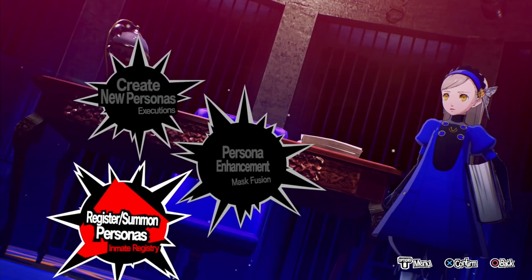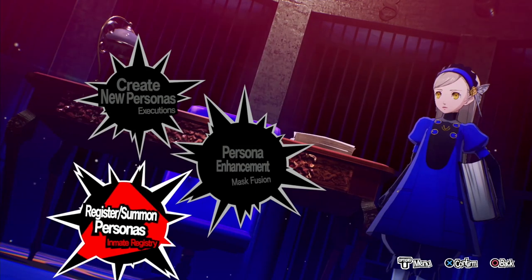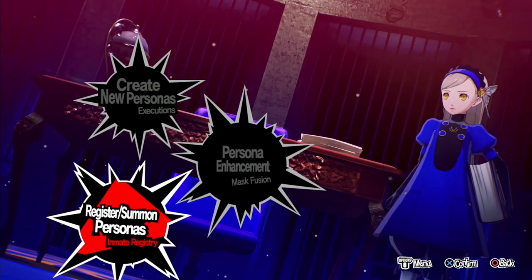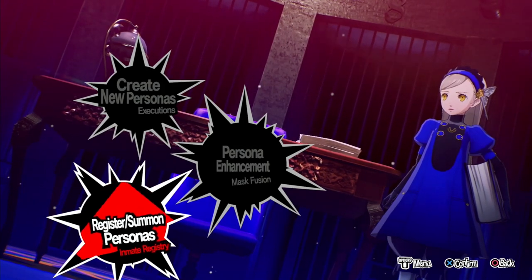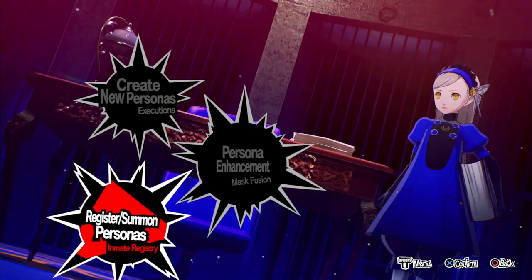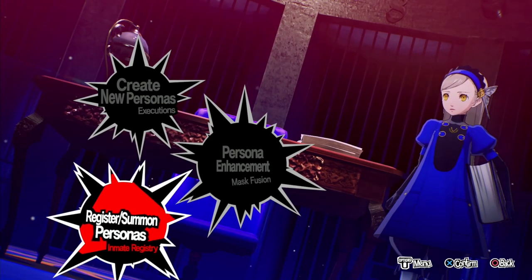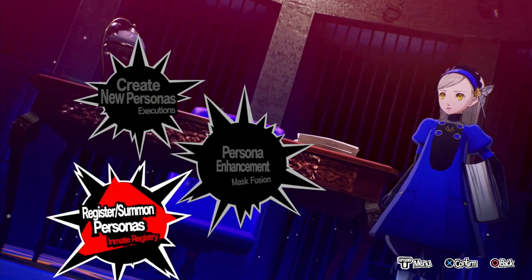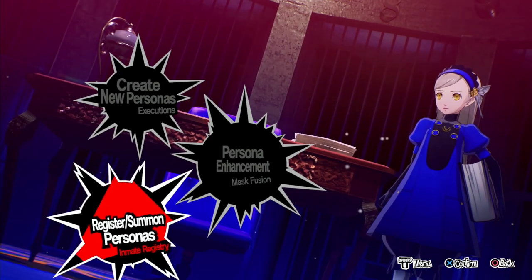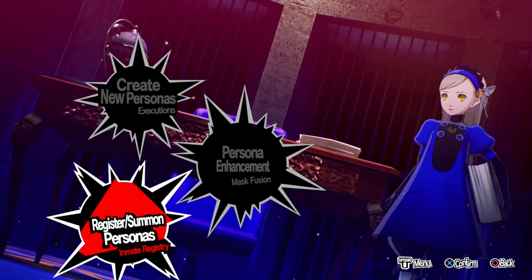If you want to keep things quicker, each time we stop to level the personas, you might want to save your game afterwards. So if you do get an accident, you can just reload that save and start again rather than deal with the accident, because there are certain personas which can be difficult to get back down — if it's an accident with your Shitsune for example, it could be tricky to get him back down into Pixie or Hoopoe which we use for the cycle. So it's up to you if you want to save.